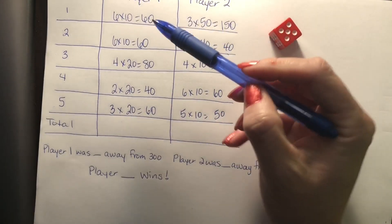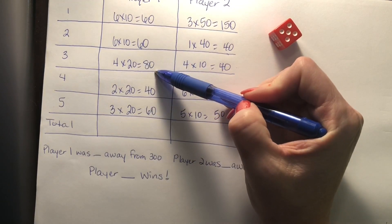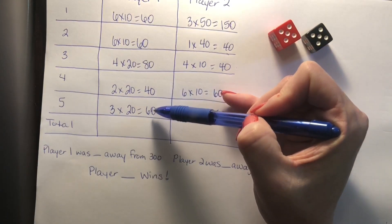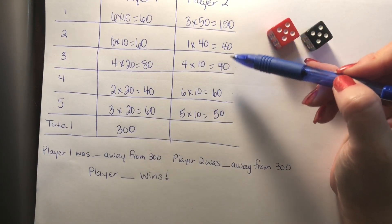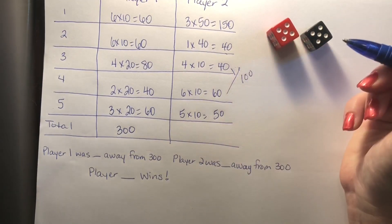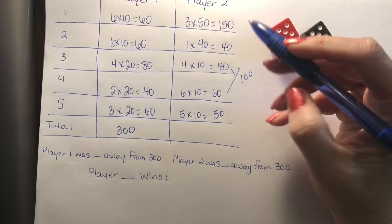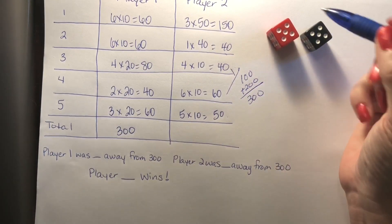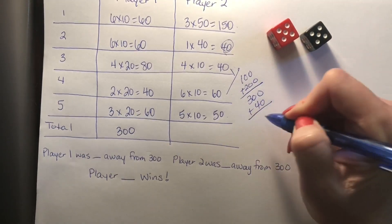Let's do our totals. 60 plus 60 is 120, plus 80 is 200, and 40 plus 60 is 100, so 200 plus 100 — my score is 300. Your score: 60 plus 40 made 100, and 150 plus 50 is 200, so that's already 300, and then we still have 40 plus 40, so how much do you have? 340.